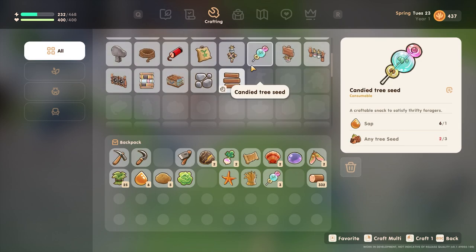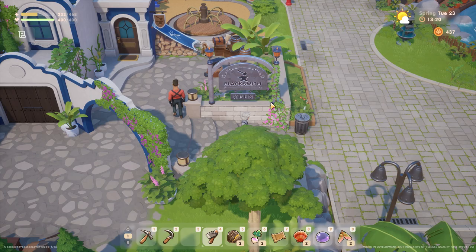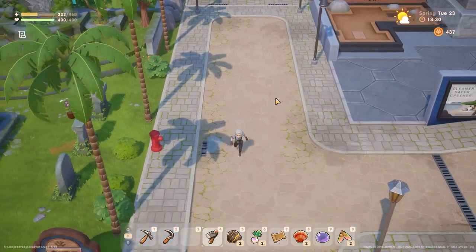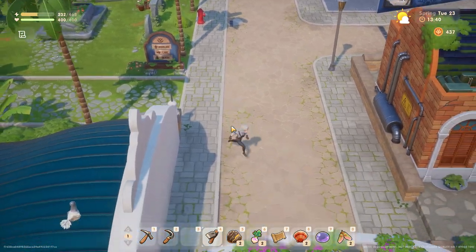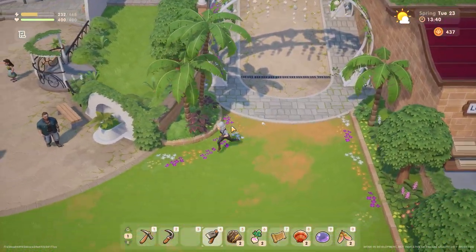Let's go shake some trees too and see what that does for us. I don't think we have two hearts with anybody — we're such slackers. I can't shake this tree. I think the ones at the beach I can. I've got to drop off the map at the museum.